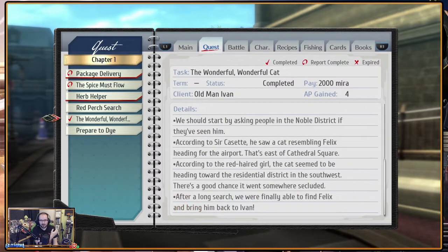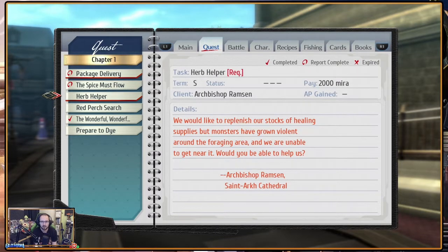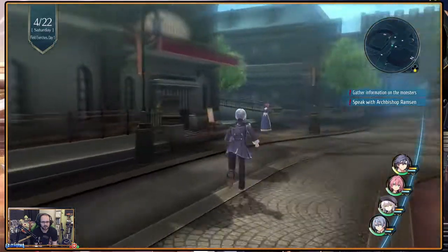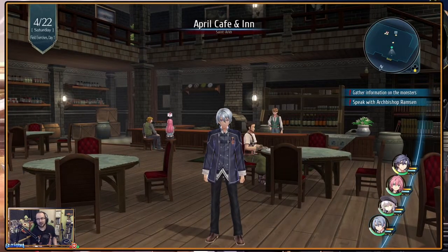Reviewing quest progress: the cat quest was one of the short-term ones. They still need to visit the Archbishop to complete the herb-related required request and handle other outstanding tasks. The next main quest marker is the cathedral. Rean tries to put the White Kitty Ears accessory on Altina, but she refuses.